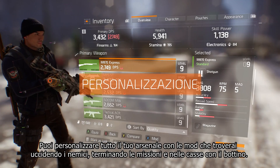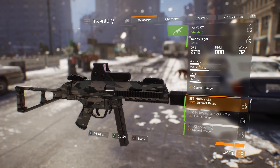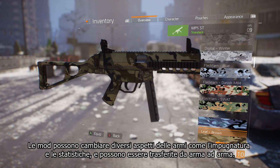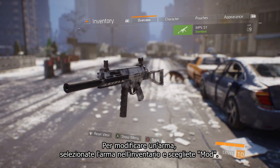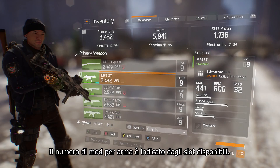You can customize all your weapons with mods that you find by defeating enemies, finishing missions, and in loot caches. Mods can affect different aspects of your weapons, such as handling and stats, and can be transferred from weapon to weapon. To modify a weapon, select your weapon in the inventory and select Mod. The number of mods per weapon is indicated for each slot.